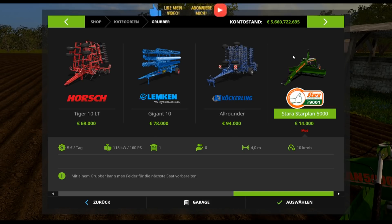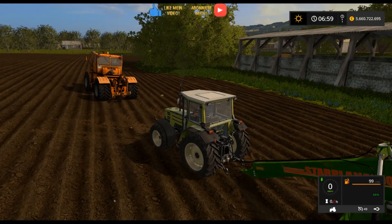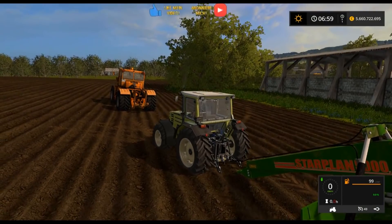Ich möchte euch heute einen Hobel zeigen. Den findet ihr in der Kategorie Grupper, funktioniert als Grupper. Das ist der Starplan 5000, kostet 14.000 Euro. 10 km/h ist die Arbeitsgeschwindigkeit, 4 Meter die Arbeitsbreite. 160 PS benötigt ihr an Leistung, entsprechend 118 kW, und 5 Euro Unterhalt. Das waren die technischen Daten.